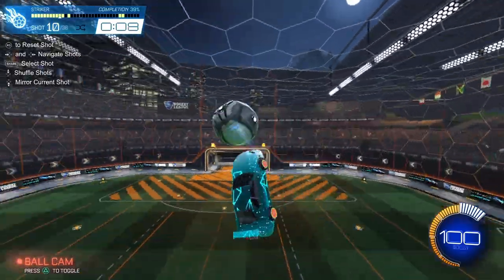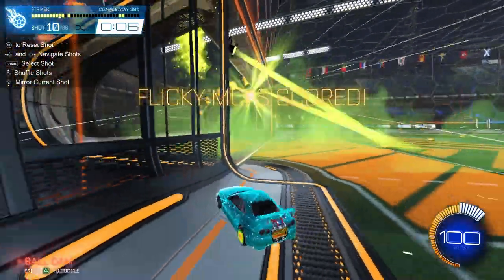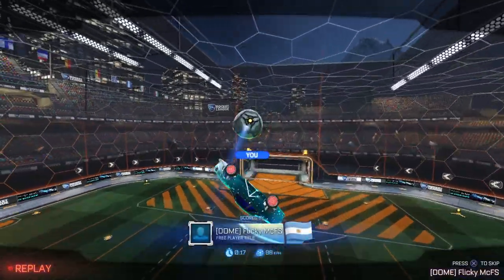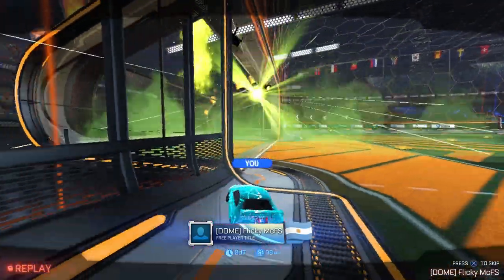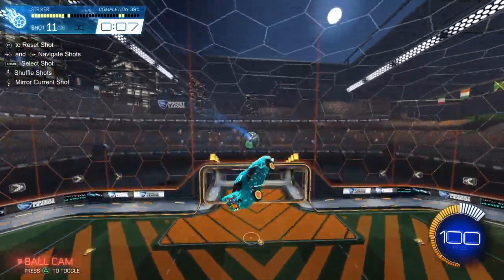Here we're just going to go on a double tap rampage. Some important things to remember: once you get the hang of these double taps, I would just recommend going as fast as humanly possible and drilling them into the back wall, because the higher and harder you hit them into the backboard, the more likely you are to score these shots in game — defenders are starting to get crazy at this game.